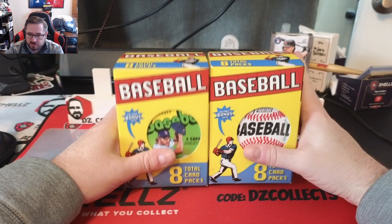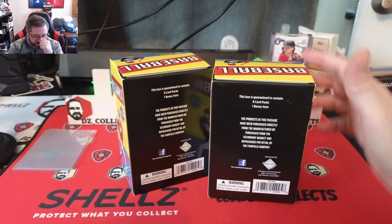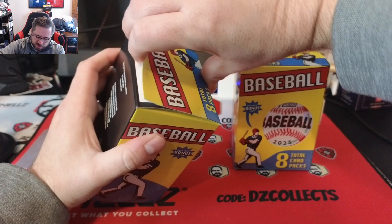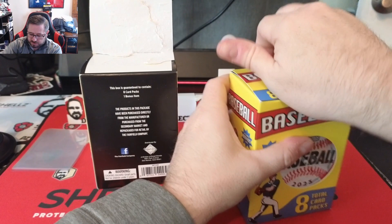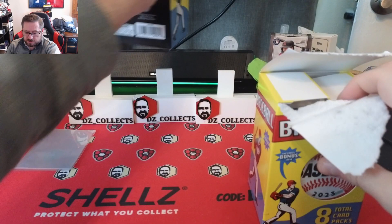Welcome back to another DZ Collects video. Today we have some retail rips — two boxes of the Target repacks. You get eight total card packs, they're completely random, and you get a bonus item. One of these looks like 23 Heritage, and maybe Archives — I don't remember. They all pretty much had the same covers, either Heritage or different versions with different players on the front.